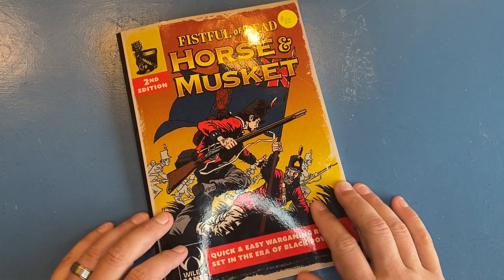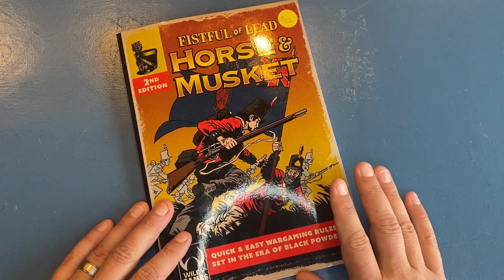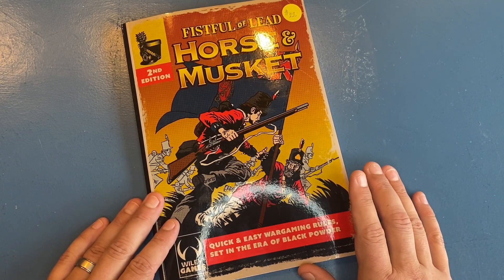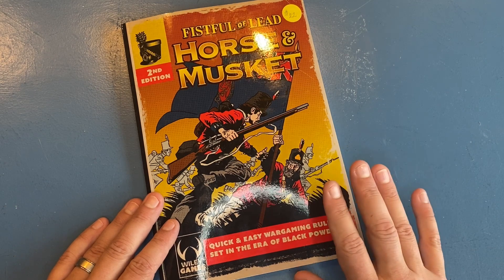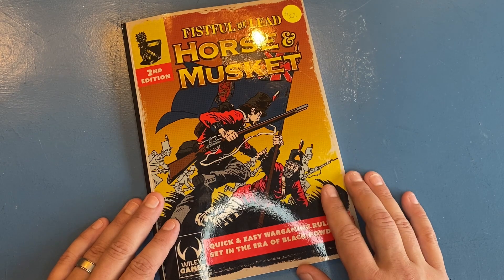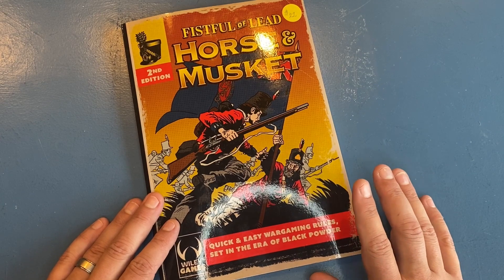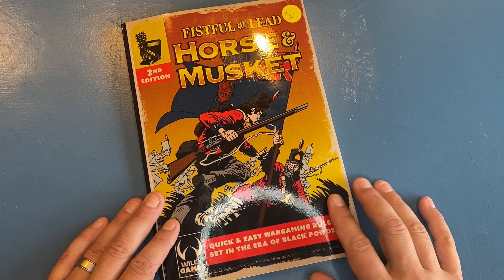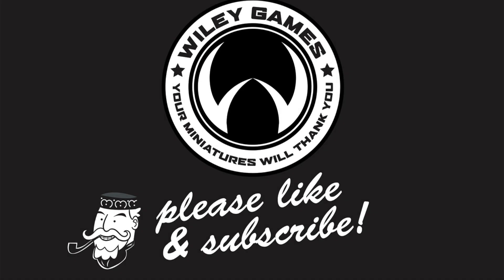So that's our Fistful of Lead: Horse and Musket. We've got not a whole lot of rules to learn, especially if you know any of our other titles — this will be really easy to pick up. I think you'll really enjoy this if you're into any sort of horse-and-musket or black-powder period and want to do smaller scouting missions. Really great for French and Indian Wars, that kind of thing. Go out there and pick it up!